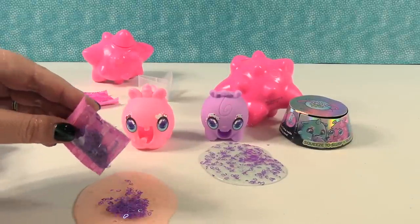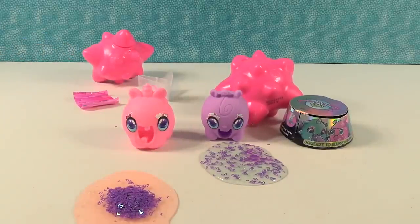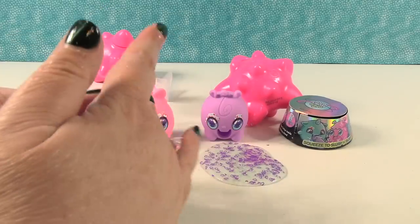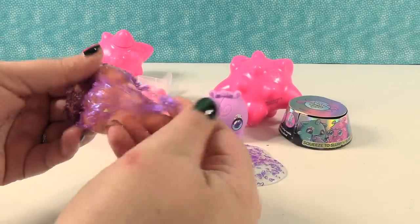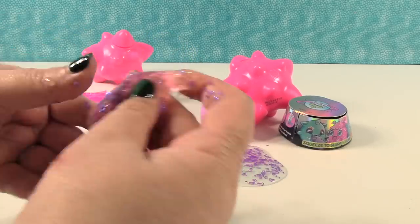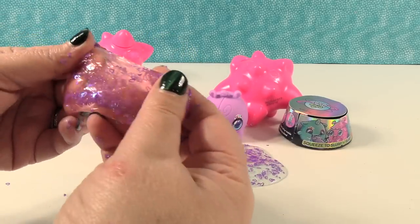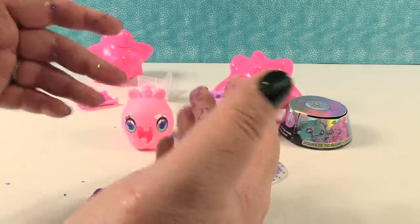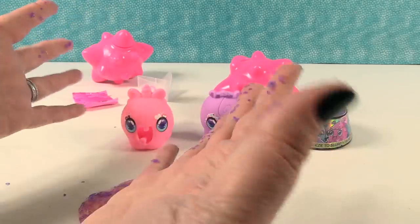Oh, it's so pretty. I'm adding all the hearts. Let's mix them all in. The slime isn't quite as wet once you mix some of the hearts in. But now I have hearts all over my hands. If you put all the hearts in there, just beware — it's a lot of hearts. They're going to stick to your hands and you're going to be beautiful.